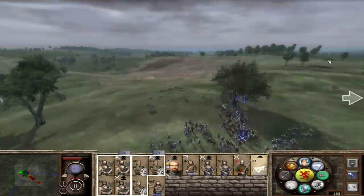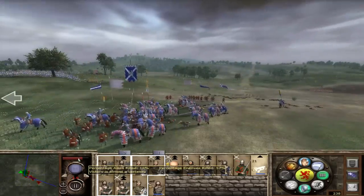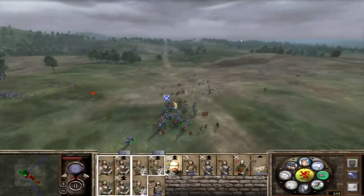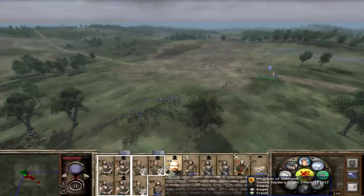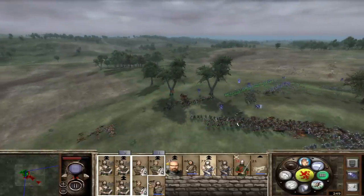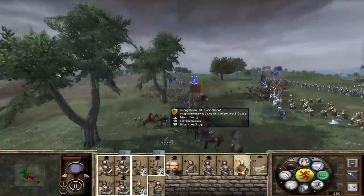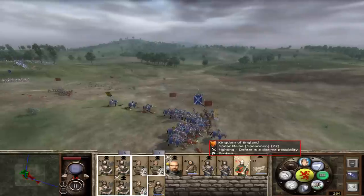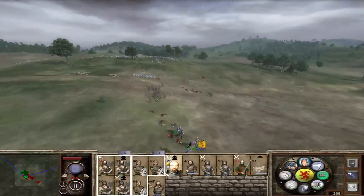We can march forward now and get a better position against the rest of the English. Very good battle. We have to kill at least 80% so we can take the castle. Let's just continue to let my general run around and get some kills. My Gwent Raiders are all alone — they're dying, and they are a mercenary unit so I don't think I can retrain them. Alright, we killed 65%. Let's kill these Norman sergeants.